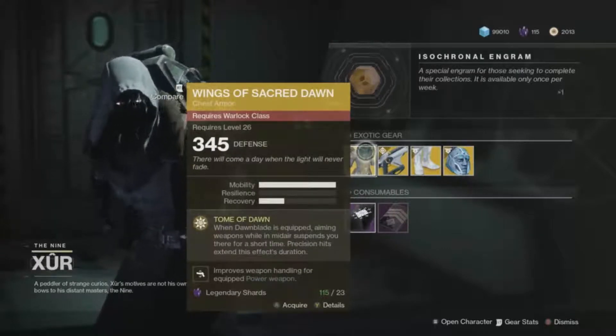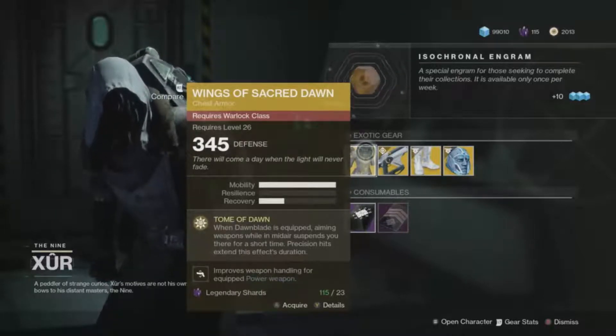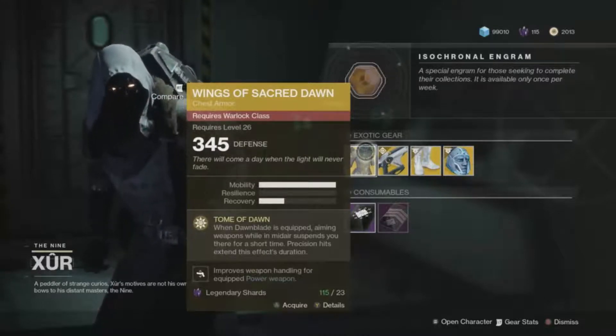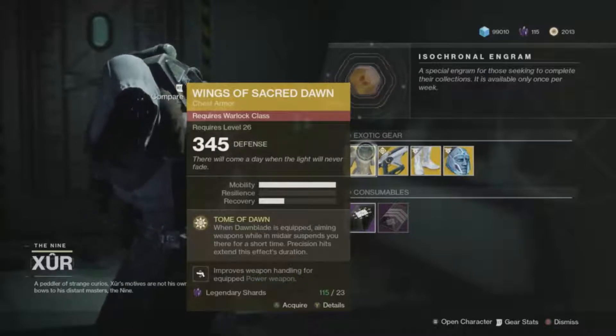For Warlocks, he is selling the Wings of the Sacred Dawn. What this does is whenever Dawnblade is equipped — meaning you have to be a Dawnblade Warlock, which is the solar Warlock — whenever you aim down your weapon sights while in midair, it will suspend you there for a short period of time.